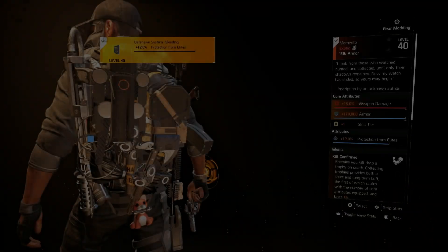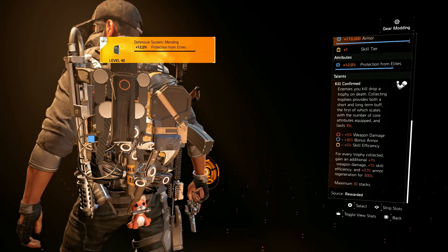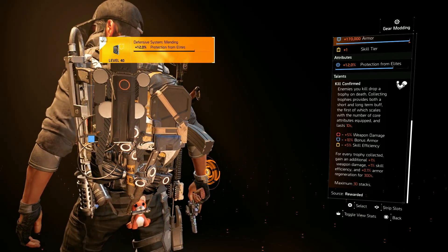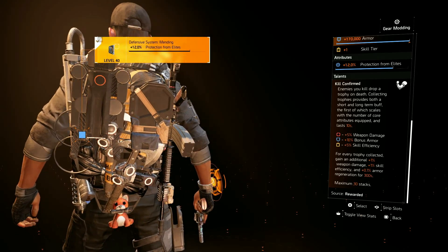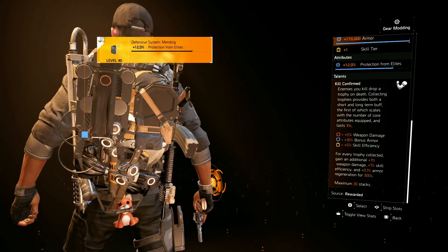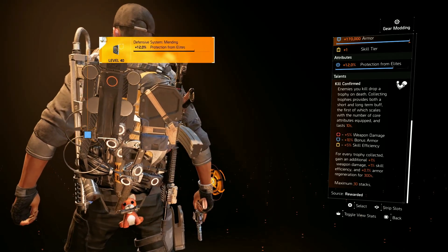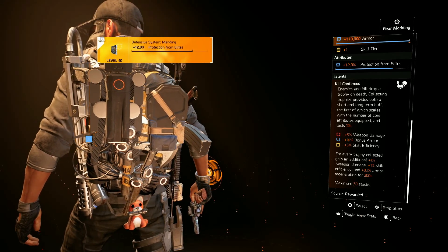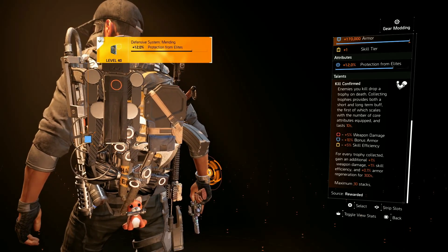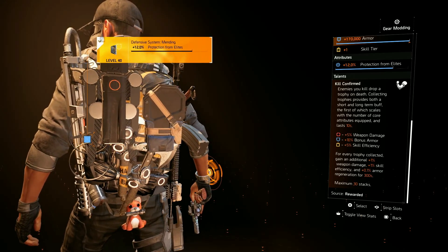For the backpack we're using the exotic Memento. Its talent Kill Confirmed has enemies drop a trophy on death — collecting trophies provides short and long term buffs. For every red trophy: 5% weapon damage. Every blue: 10% bonus armor. Every yellow: 5% skill efficiency. With four red attributes we get 20% weapon damage, three blue gives 30% bonus armor, and one yellow gives 5% skill efficiency. Each trophy also grants 1% weapon damage, 1% skill efficiency, and 0.1% armor regen for 300 seconds, stacking up to 30 times — so at max stacks: 30% weapon damage, 30% skill efficiency, and 3% armor regen.